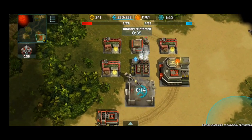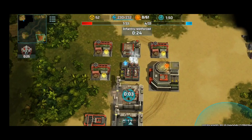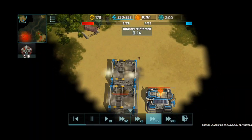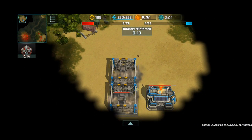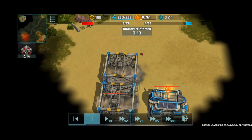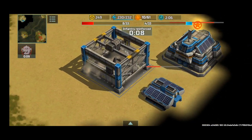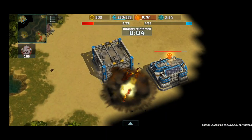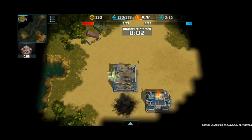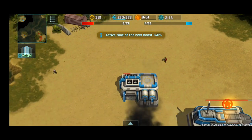As my infantry numbers dwindle, I upgrade my base — getting better infrastructure is always important. I have an infantry reinforced boost, so my grenadier is technically five times stronger. Look at the damage I'm dealing, and once this power plant is gone, that's a free 300 resources.